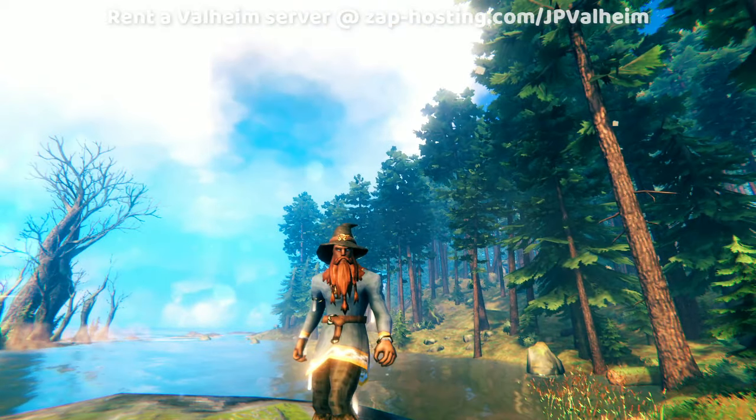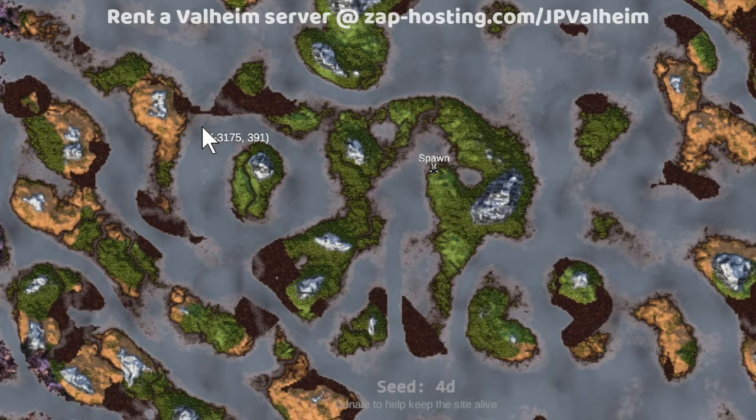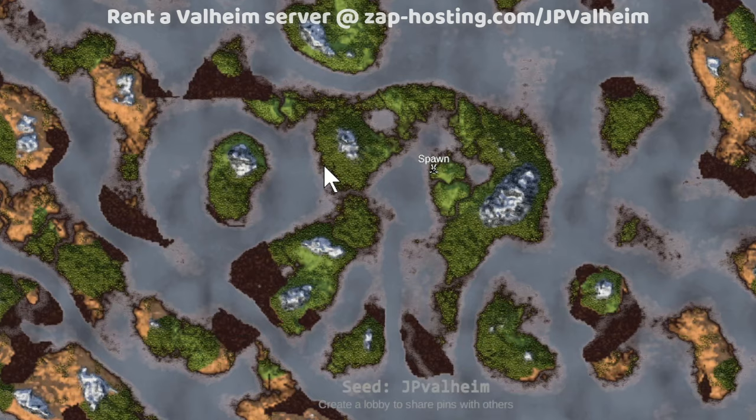Now you know sister seeds exist in Valheim. Don't get me wrong, I'd seen that sometimes there's patterns — you'll have seeds that have a whole sector that's sort of the same as on another seed. But I'd never seen separate seeds have identical landmasses like this. It really is identical terrain. It's just the biomes and the rivers are in different places, including all of the locations, of course.